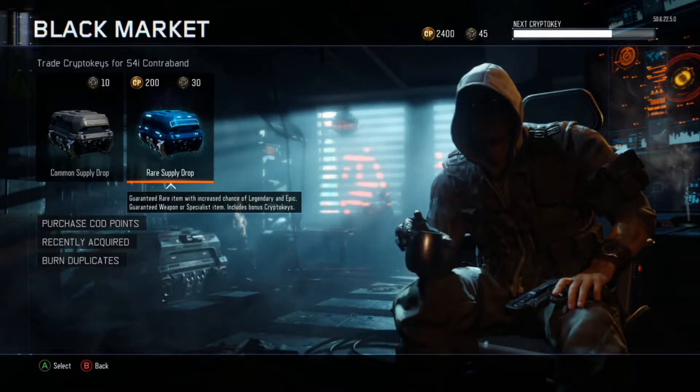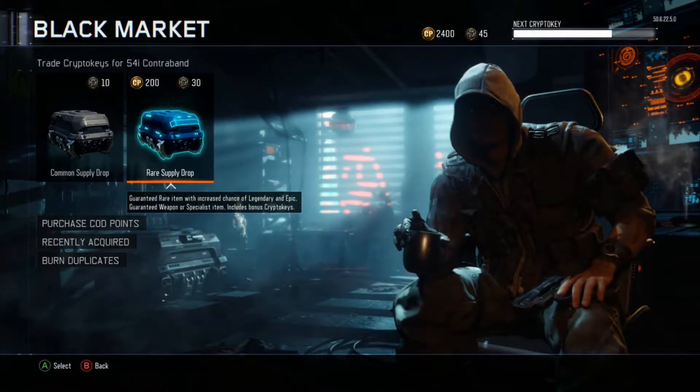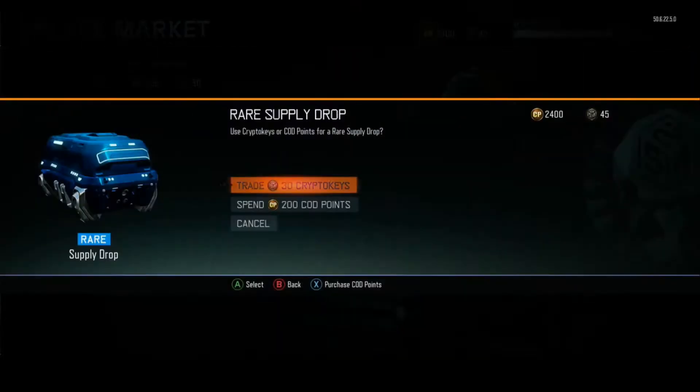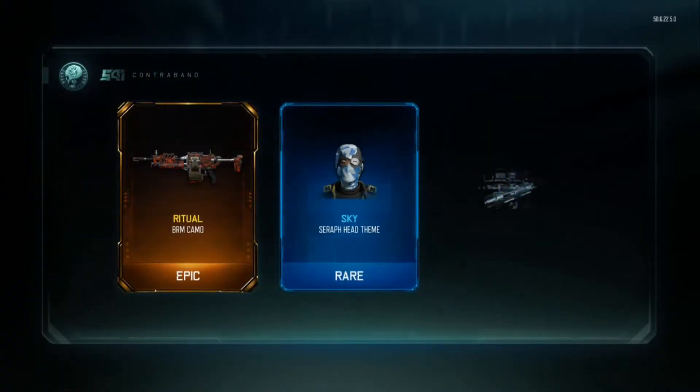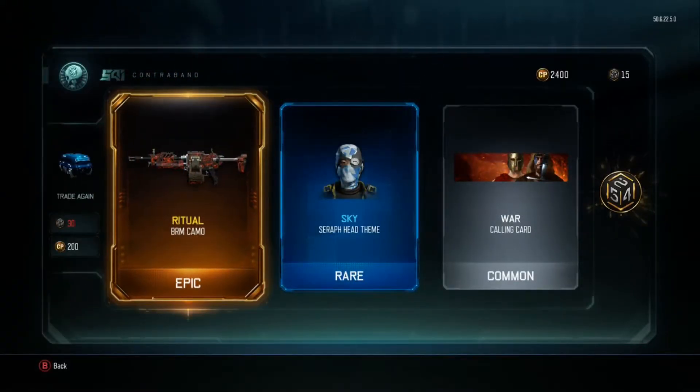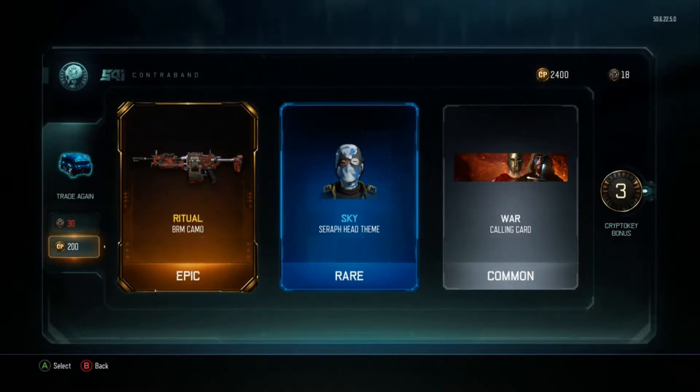So today I spent 2400 COD points trying to get some of the new gear that just got released. I'm actually going to use my crypto keys first. In the first opening we get a new camo called Ritual for the BRM — that is a pretty dope camo, reminds me a lot of War Torn mixed with Transgression. That is not a bad way to start, especially getting an epic and one of the new camos — that's insane.